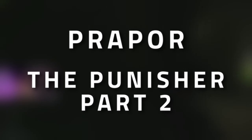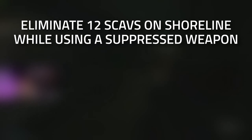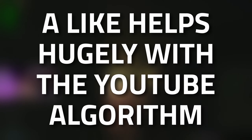Hey guys and welcome to a proper task guide: The Punisher Part 2. For this task we're going to need to kill 12 scavs on Shoreline whilst using a suppressed weapon, and we're also going to need to hand over seven found-in-raid lower half masks.